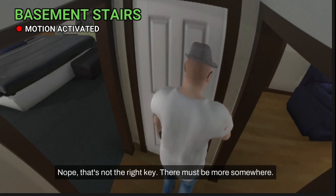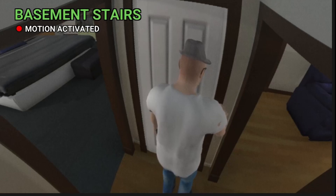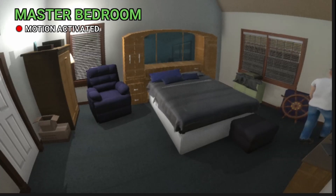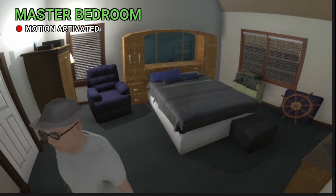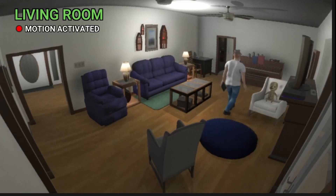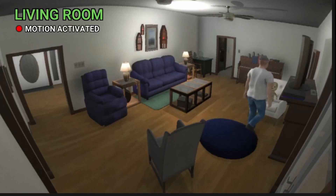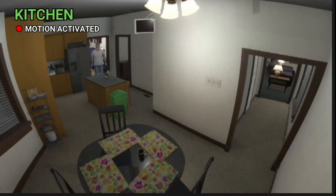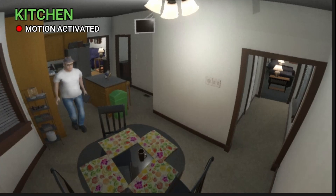Unlock that bad boy — that's not the right one, there must be more somewhere. Sure, let's just keep looking for infinite amounts of keys scattered throughout this house. I don't know why I'm looking around, we just gotta check every room for the highlighted item. Get out of there. I like your hat by the way, it really brings the outfit together. Oh, what was that — there, this whole time! Do you see that? A little baby — okay, he doesn't even notice or care, so I guess no reason to be concerned.